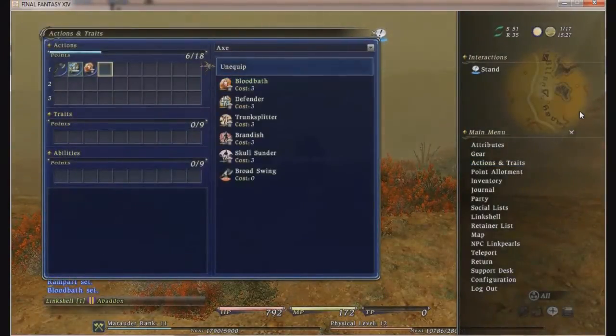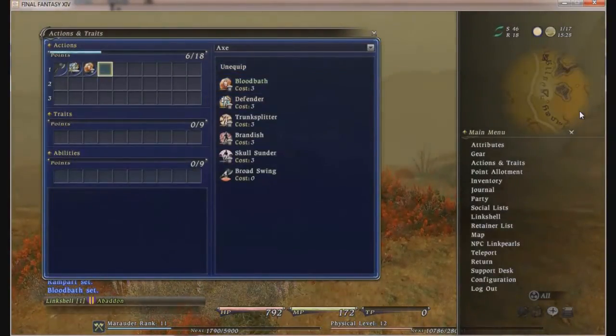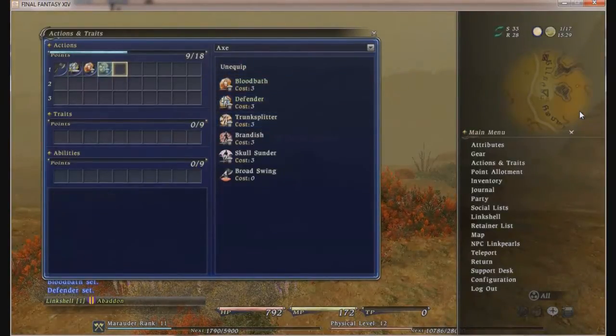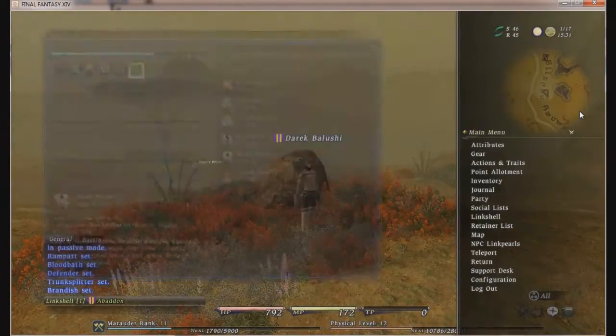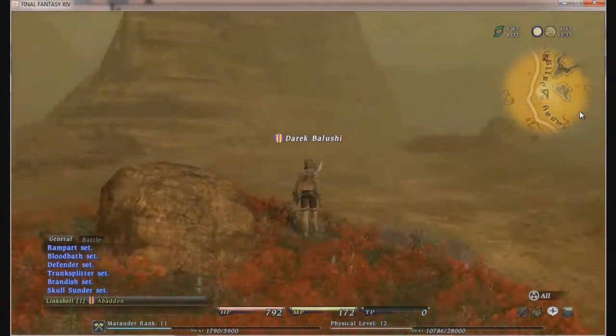First thing I'm going to put in my traits and actions for using an axe, because each item has its own traits and actions as you may know. I will show you the traits and actions of other weapons in other guides.